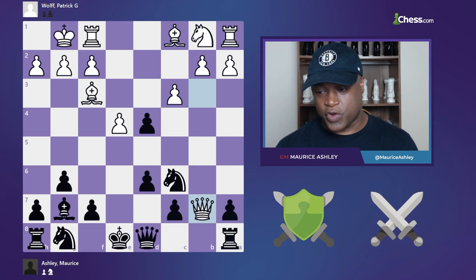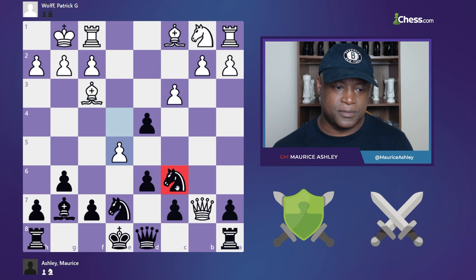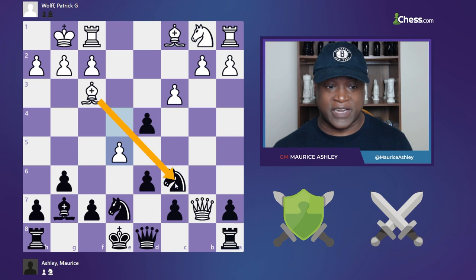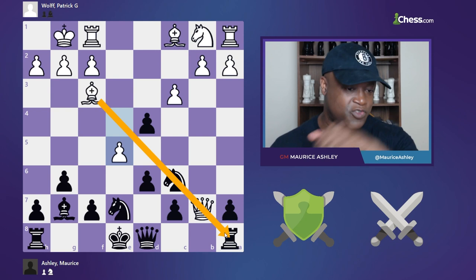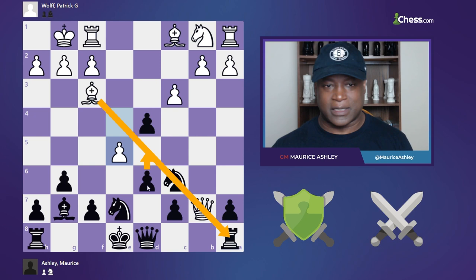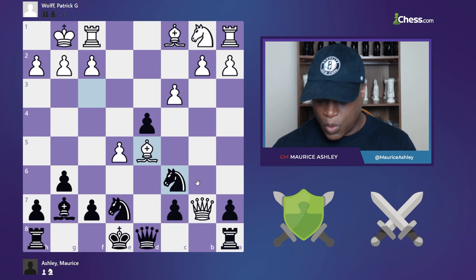I played knight g to e7, and then he played e5, hitting my knight with his bishop — really challenging me. How do I defend this knight? I don't want to move it. Where do you put it? To a5 and allow a queen b5 or even queen a6 action? Wait — I can't even move it; my rook's hanging. So my knight's under attack, d5 is not a move I want to play, and d5 might even be answered by bishop takes anyway since queen takes allows the rook to hang and knight takes allows the knight to hang.